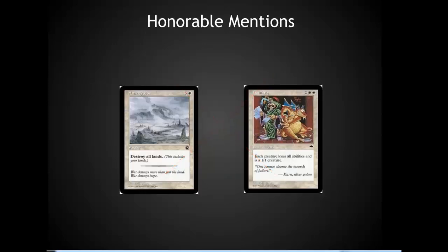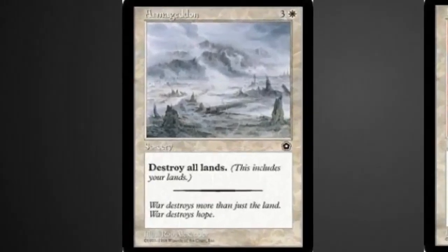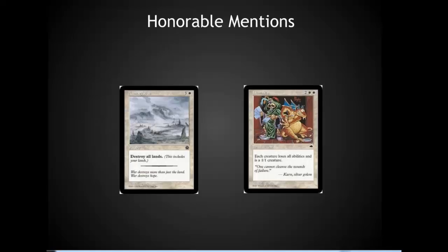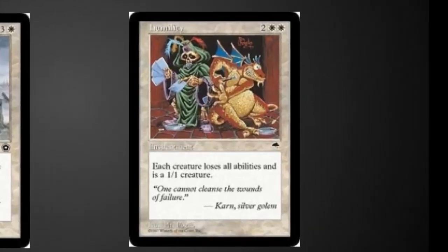The two honorable mentions I've got today are amazing cards that could easily each have made the top 10. Armageddon has almost dropped out of use entirely in my playgroup. The destroy-all-lands effect for 4 mana tends to run counter to what a lot of people like to do, which is cast some of the cooler overpriced large cards. Armageddon often doesn't end the game right away — it lingers on for many more turns, and if you're playing a kill-condition card, I'd strongly prefer it ends the game.